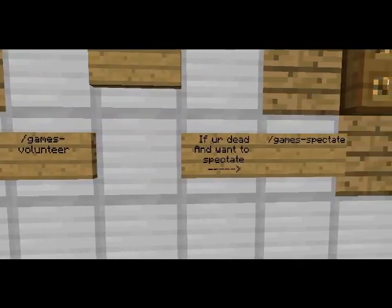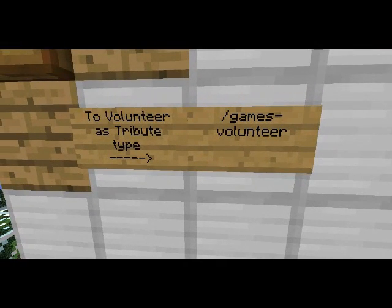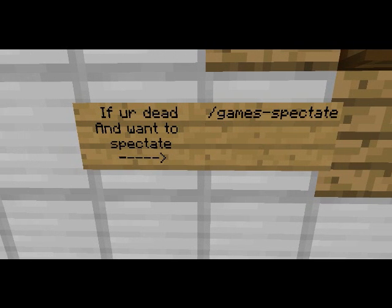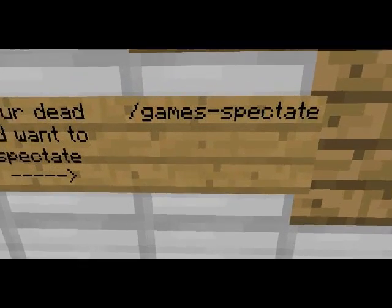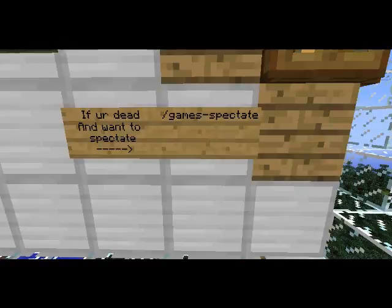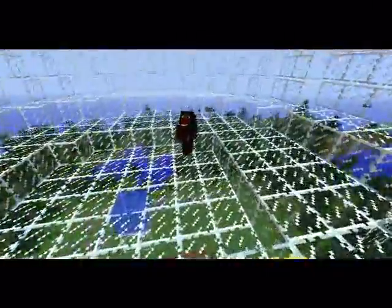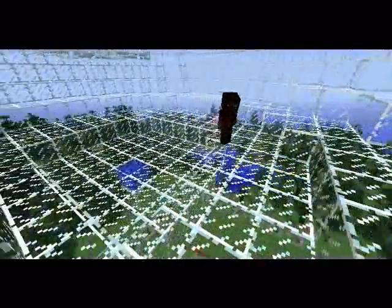The important part is this board, which includes two important commands. The first command is to volunteer as tribute. When the game starts, all you have to do is type this command. I recommend it if you're dead and want to spectate, or you just don't want to play. The cool thing is that you turn invisible once you do it, so the tributes won't see you.